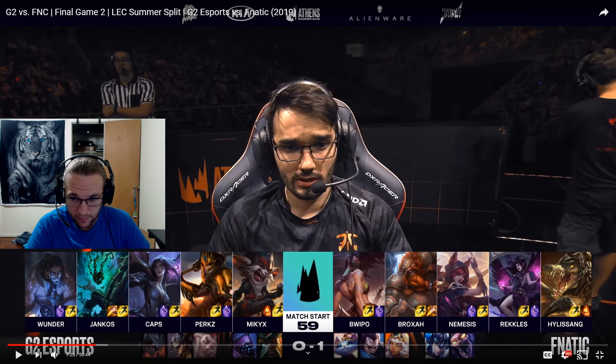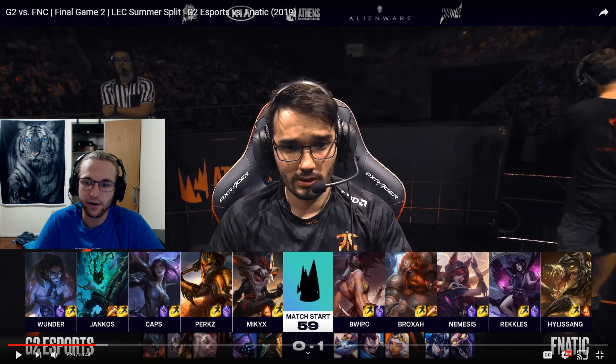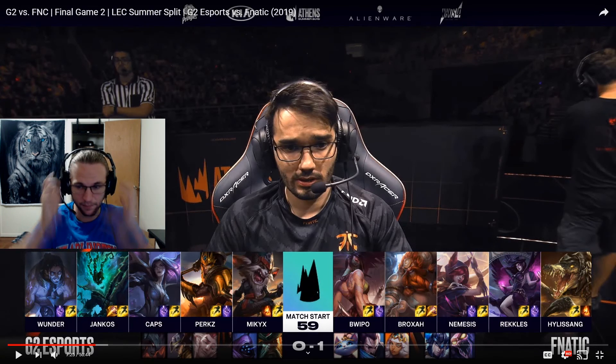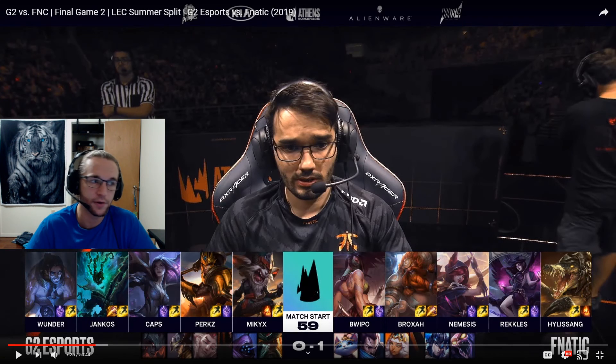In the second half of picks, Fnatic picks their full bottom lane — Morgana and Xayah. It's a priority bottom lane and also a kill lane, so they have both priority and kill threat on that side of the map. Similar to Xayah/Leona — you lock people up and they die. Morgana does the same thing and has great gank assistance. You should expect a lot of play to happen around bottom side; it's definitely their priority and strong side of the map. Great draft from Fnatic so far.